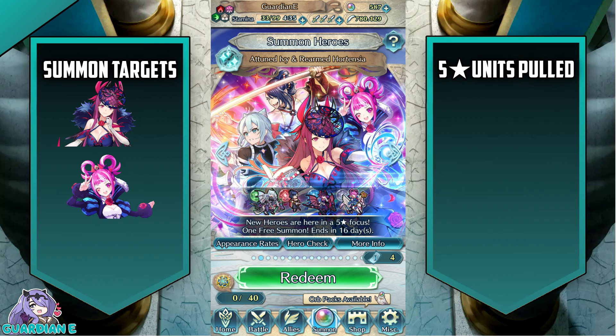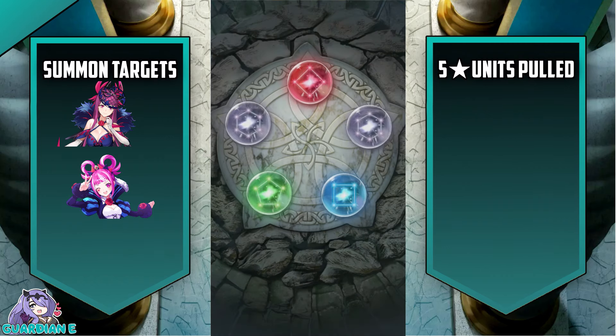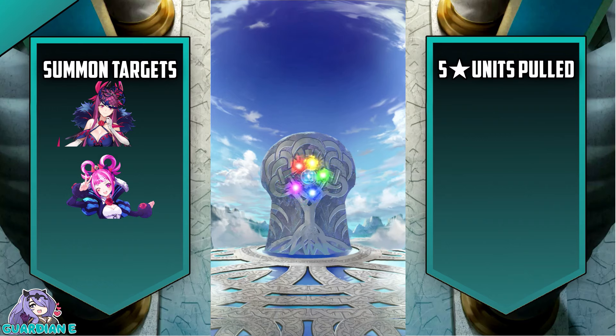I was waffling back and forth on whether or not to summon on this one, but I just kind of caved here at the last minute, so we're just going to go in. We've got our tickets lined up. Let's go ahead and pull. We are going to be targeting blue and colorless, and we are going to pull on all blue and colorless that are available.